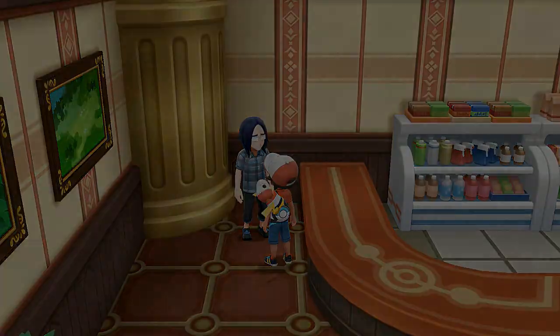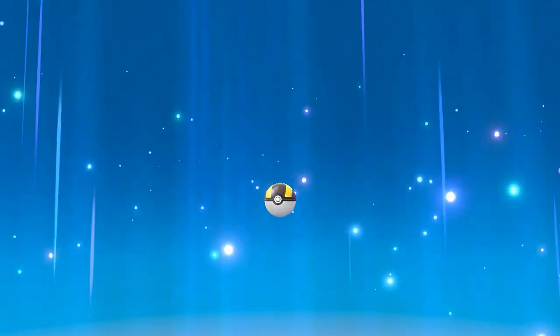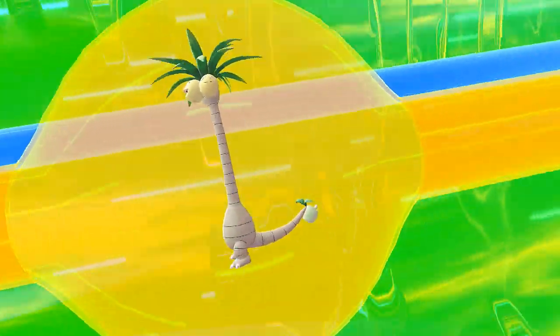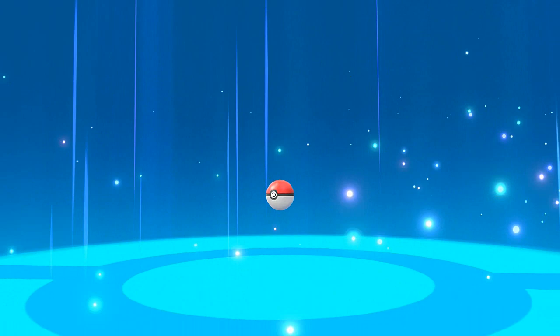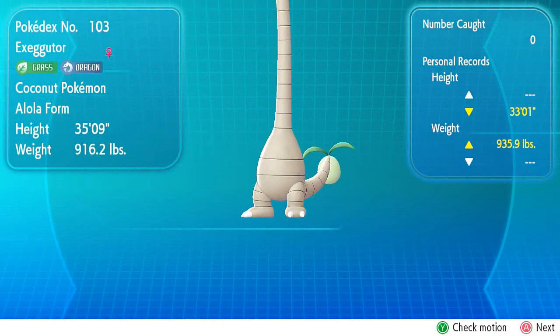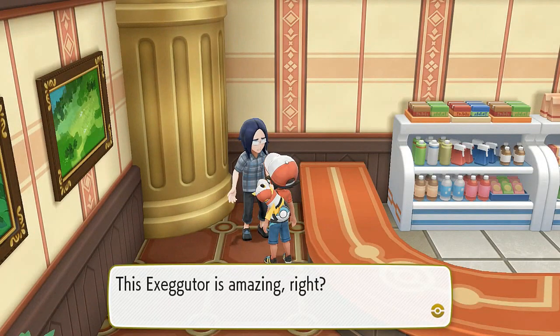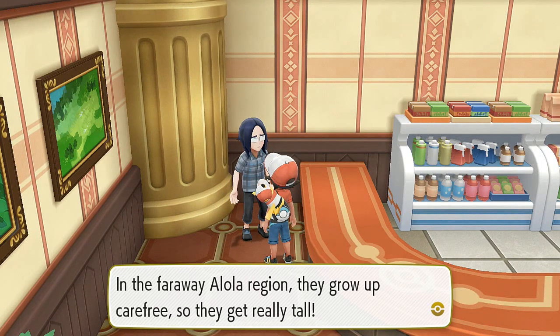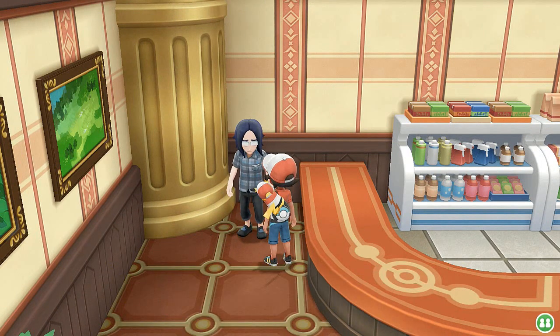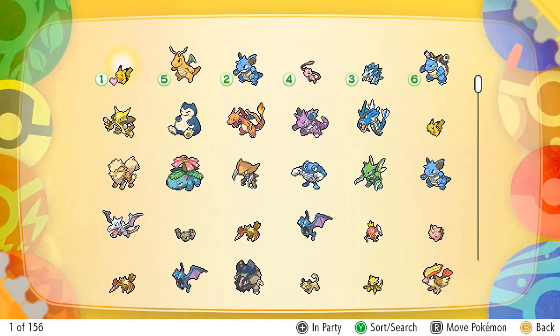We're going to get this Alolan Exeggutor — say goodbye to my Kantonian one. I sort of evolved it off screen to fill up my Pokedex. Here it is: an Alolan Exeggutor, and it is a Dragon type Pokemon. Look at that — Grass and Dragon! In the far away Alola region they grow up carefree so they get really tall.